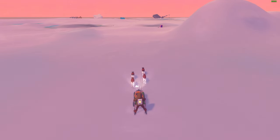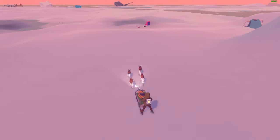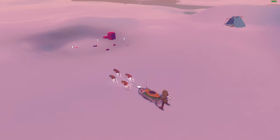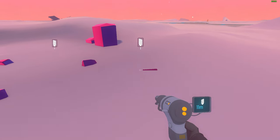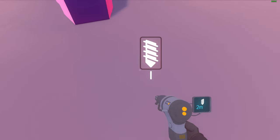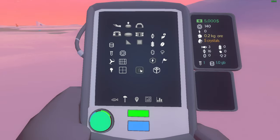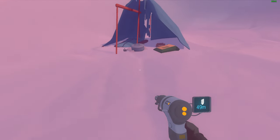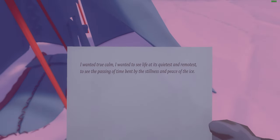What is this thing? Wait — we have a point of interest. Give me the freaking drill. Oh my god, we need freaking energy. You're gonna be freaking kidding me. What is this? I got coffee. I wanted true calm — I wanted to see life at its quietest and remoteness, to see the passing of time, bent by the stillness and peace of the ice.